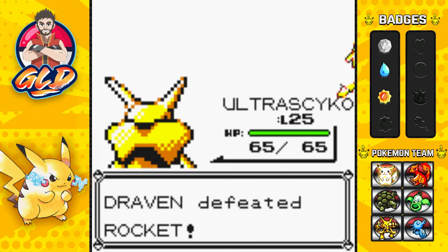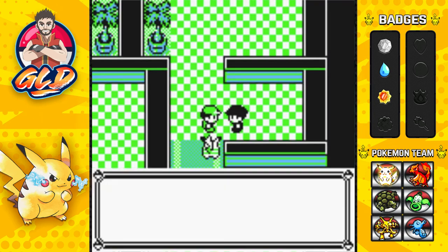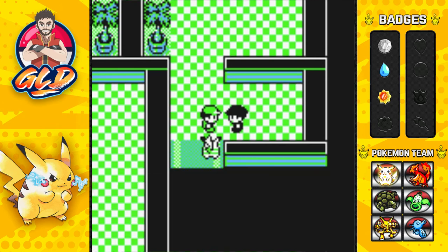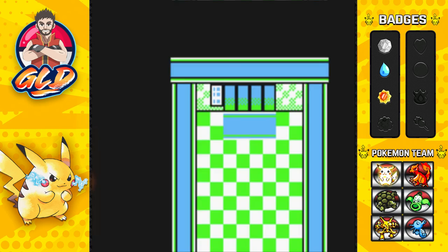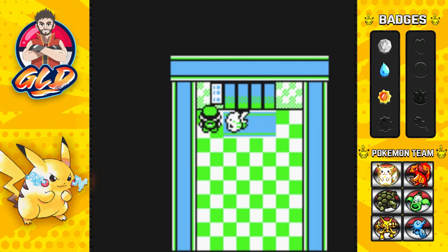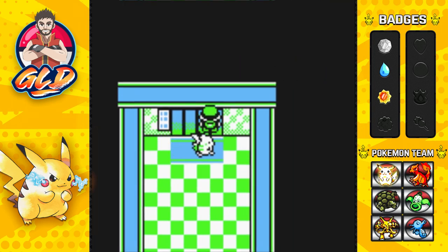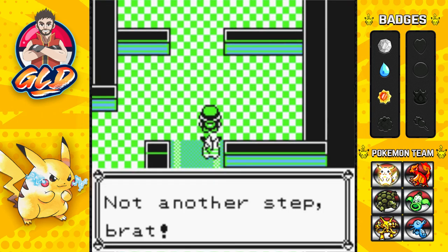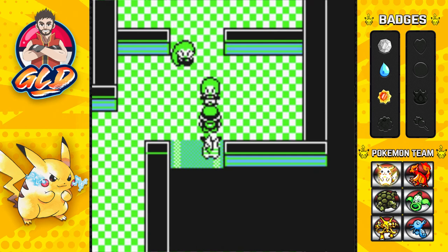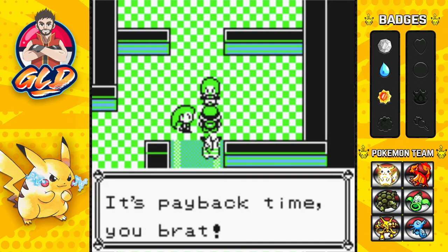Another Team Rocket member has been defeated. Because of that fight, it opened the door! So that's that - and I want to say Bottom Floor. 'Not another step, brat!' Oh, completely forgot about these guys - 'How dare you humiliate us at Mount Moon! It's payback time, you brat!' Okay, so we're taking on Team Rocket yet again - and it's double trouble. They still have Koffing and Grimer.